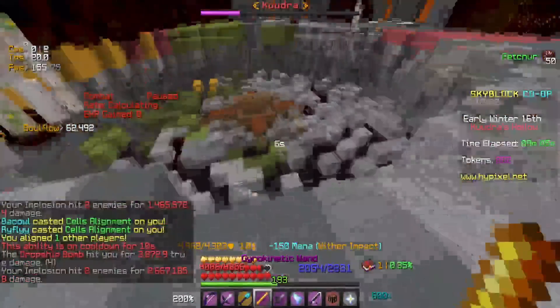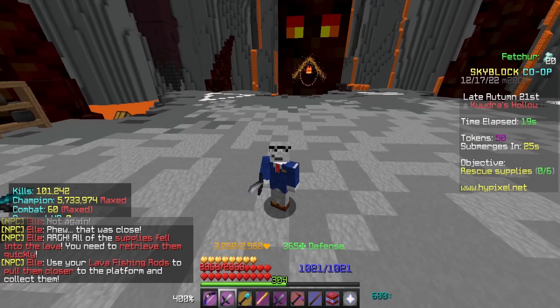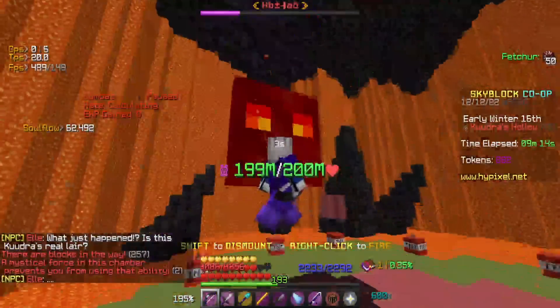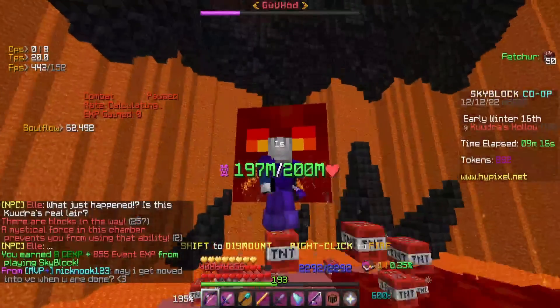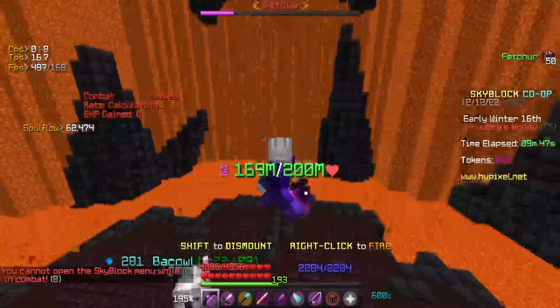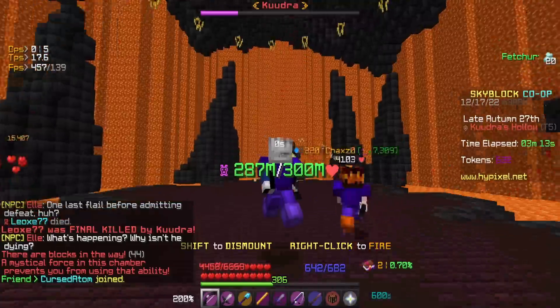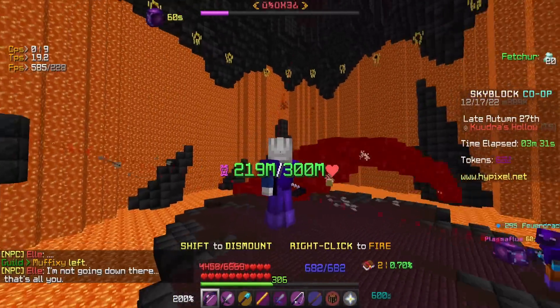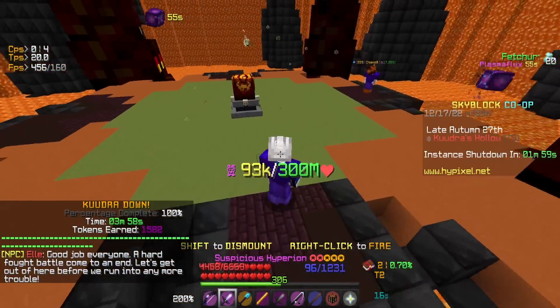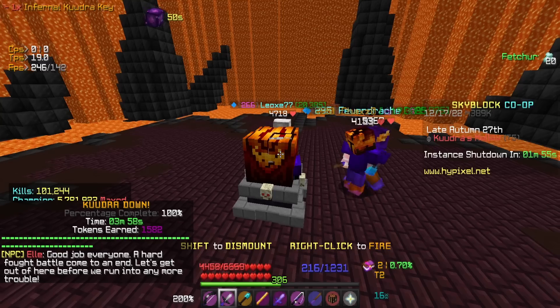In tier 5 Kuja, once you do a little over three-fourths of Kuja's health, you enter its final phase. In this phase you have to constantly laser Kuja with your Terminator while watching out for Kuja's balls that will explode and one-tap your entire team if you don't hit them off. You also have to watch out for his tentacle attacks, which will also one-tap your entire team.